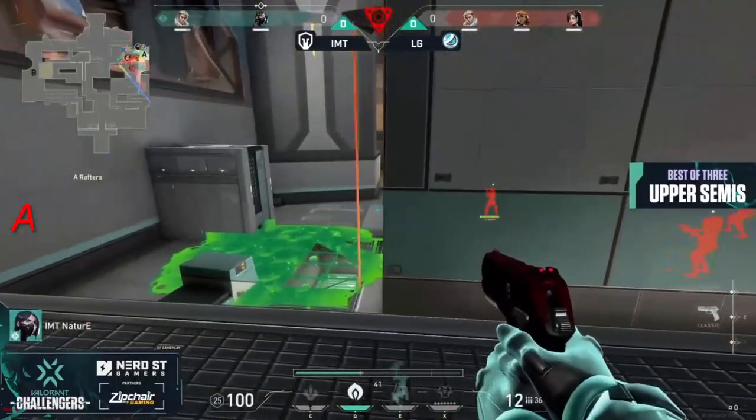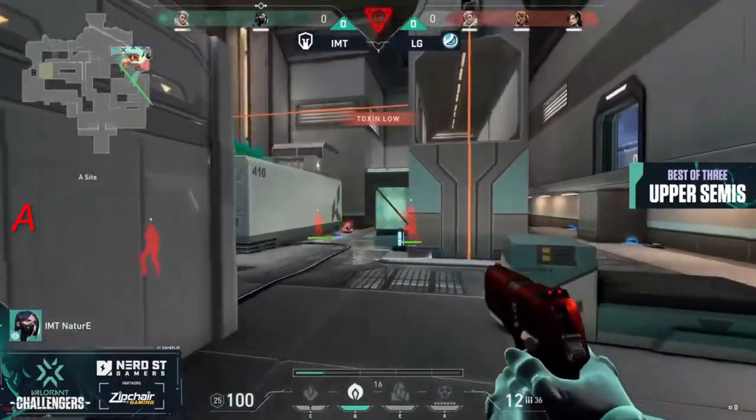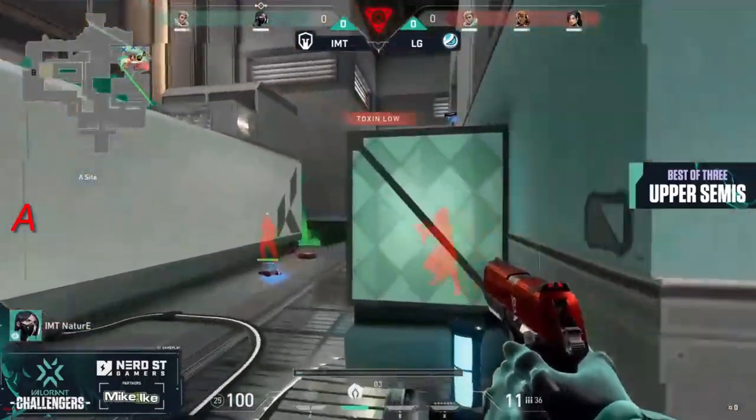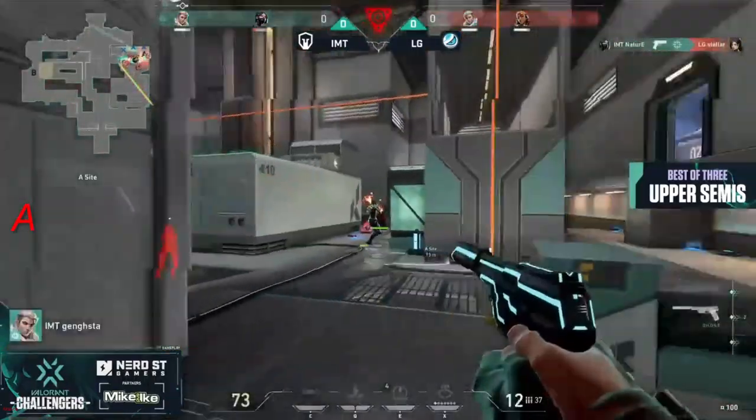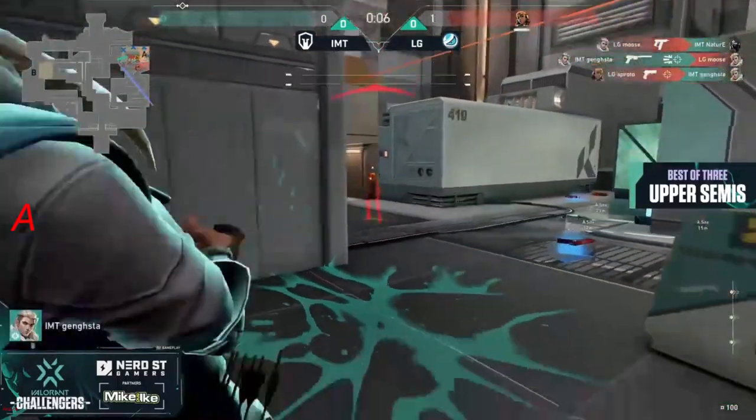Players already on the site. Nice nade coming down onto Chemicals, reducing things down to two. Nature's got the Toxic Wall going up, but has to be careful. There's a player right around the corner of Default Box. Doesn't scare Nature at all, who goes for the leaping shot.